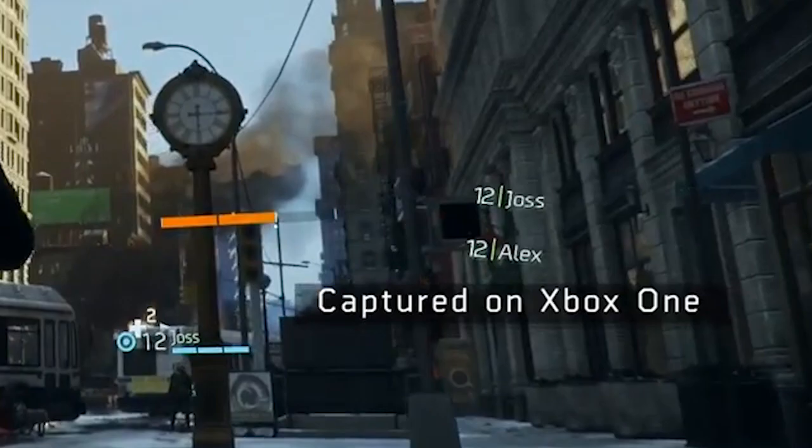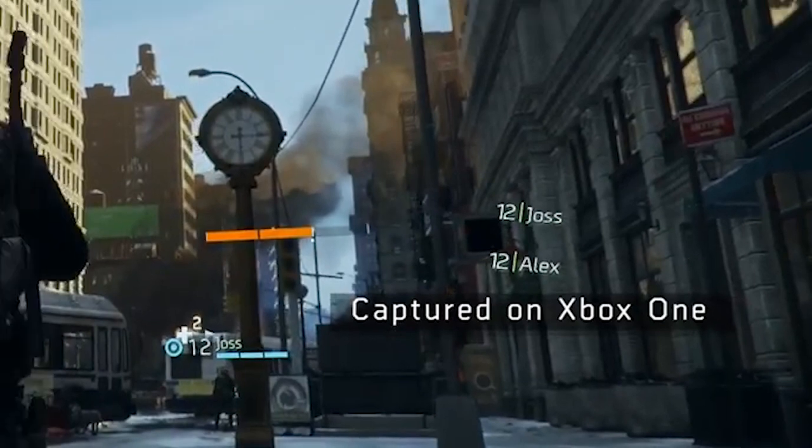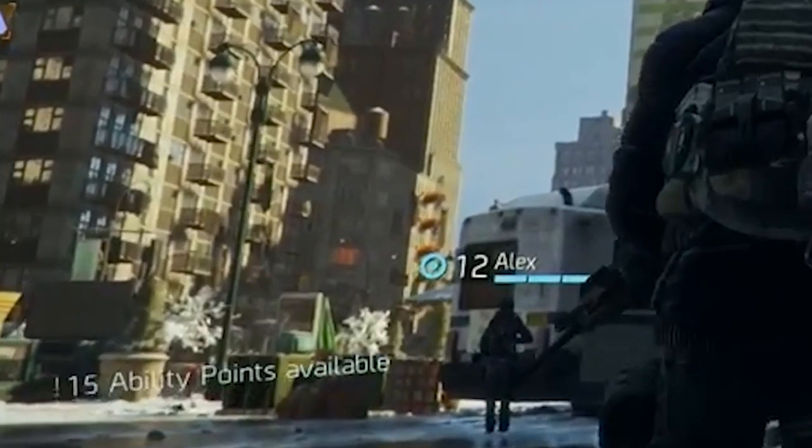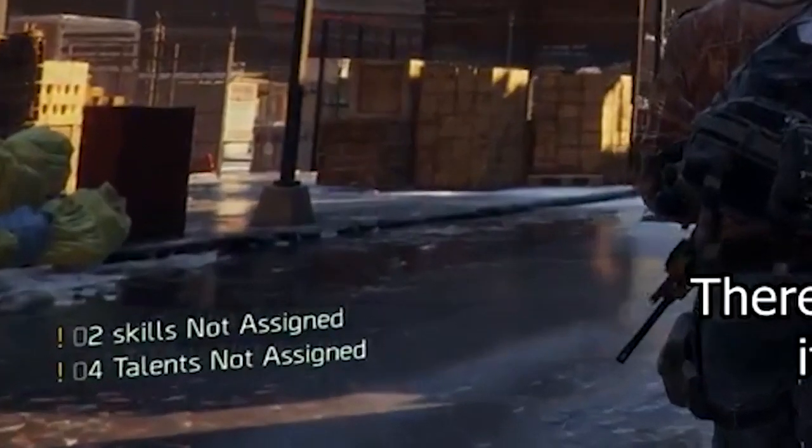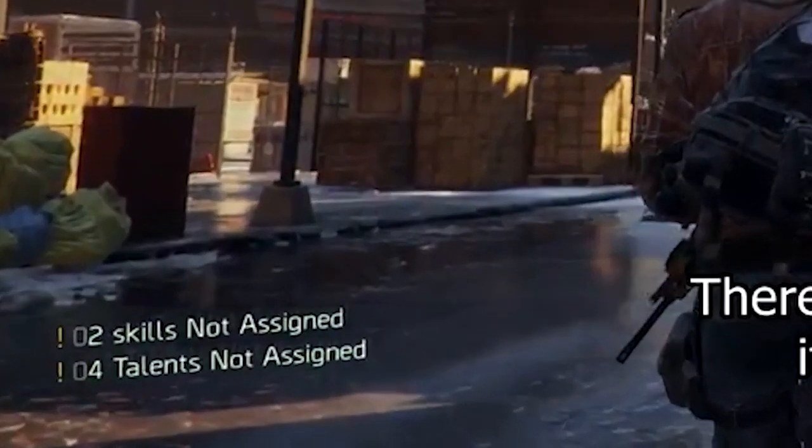If you look at the bottom right hand corner it also says captured on Xbox One, so this is indeed Xbox One gameplay and the game is still looking really good. In the bottom left hand corner it says ability points available, meaning people have levelled up and earned points ready to spend in their skill trees. Moving to the next scene, you can see a warning saying two skills currently not assigned — you can assign skills to LB and RB — and four talents currently not assigned.